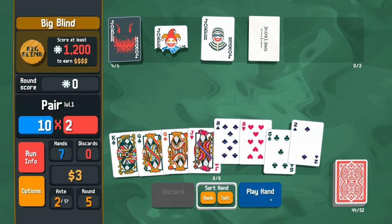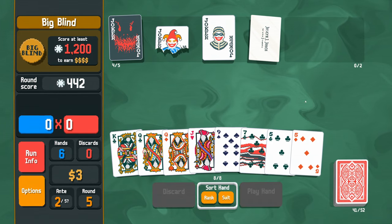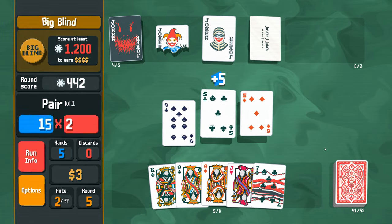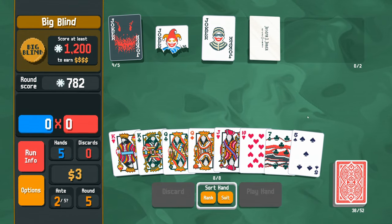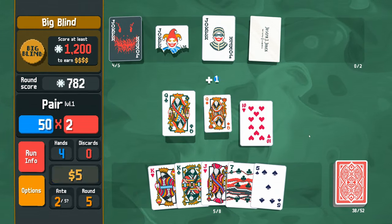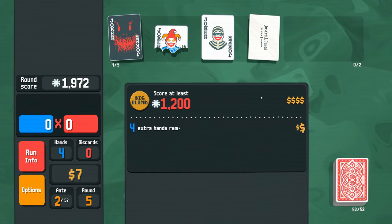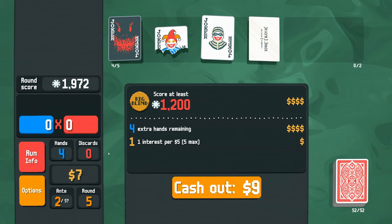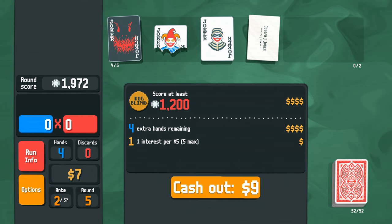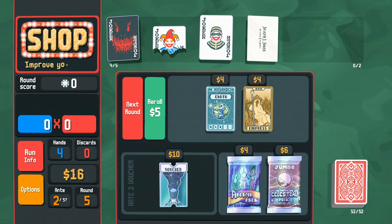Starting with a pair of eights, then a pair of fives, then a pair of queens — we get four extra dollars. We also gain one interest: five dollars max, one dollar per five dollars held. We now have 16 dollars to spend.